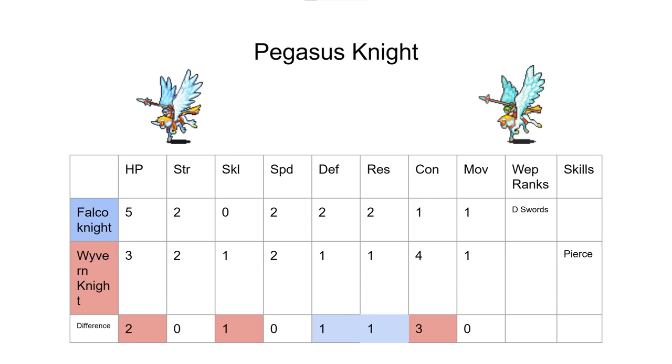It doesn't look so lopsided until you look at the con, but that is basically just three speed. At least with all but the lightest weapons. If you're telling me they're using Slim Lances, I don't know what to tell you — they want to use the heavier weapons. Vanessa especially really wants to use some heavier weapons; she loves that Energy Drop from Chapter 7 if you can get Colm to steal it.